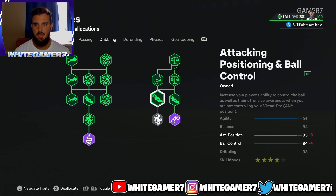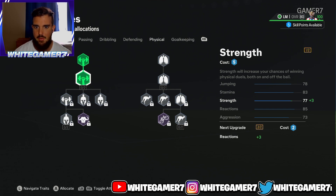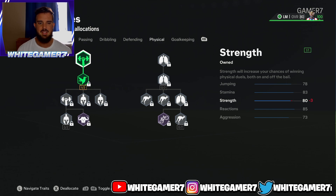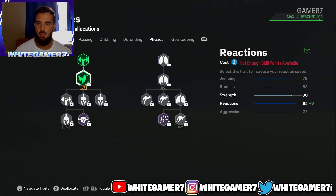For the physical, we're going to focus on reactions and strength. You do want to have some strength as a left mid or right mid to make it difficult for opponents to knock you off the ball, and it'll make it easier for you to knock off opponents. This will also give you 83 stamina — remember, you have the relentless play style which will help stamina go down a little bit slower. The reactions are important and will allow your pro to react quicker to the ball as soon as you're about to receive it.